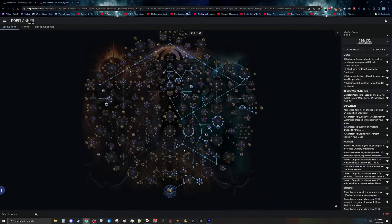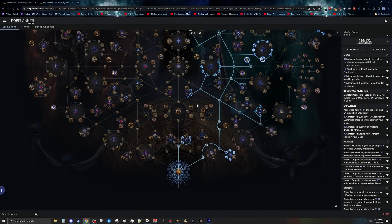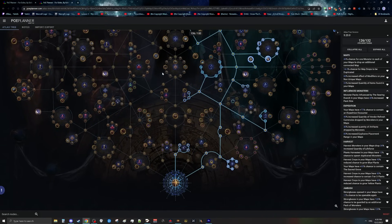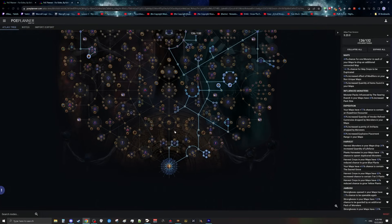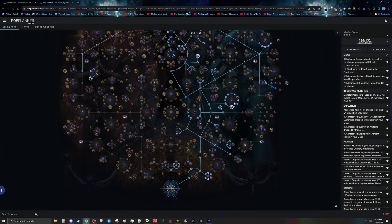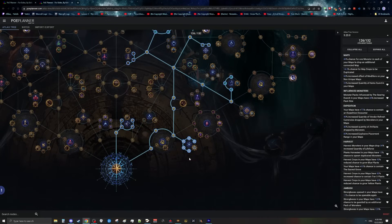As soon as you've killed Eater of Worlds and Searing Exarch and have the majority of your points, it's time to do the strategy. Go to the start of the tree and respec all the points on the left that we picked for adjacent map drop chance — we don't need them anymore. This strategy is going to focus on three things: Expedition, Harvest, and red altars. Let's start by pathing the tree, then talk about all the extra nodes that aren't essential.